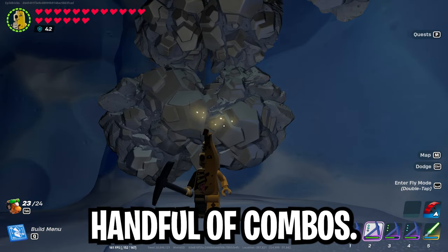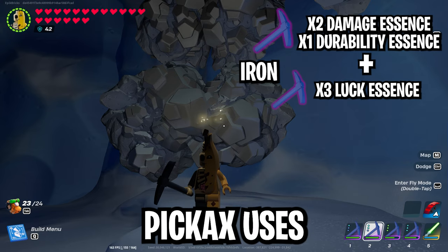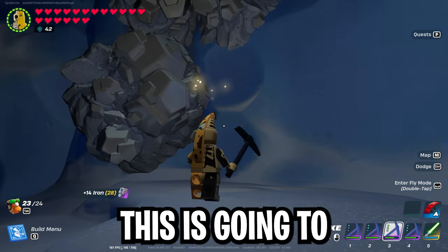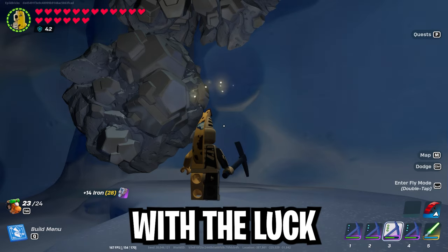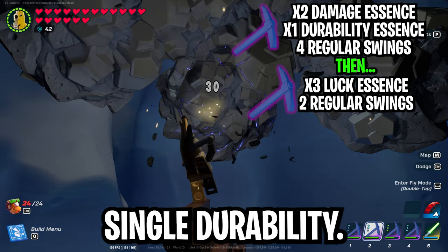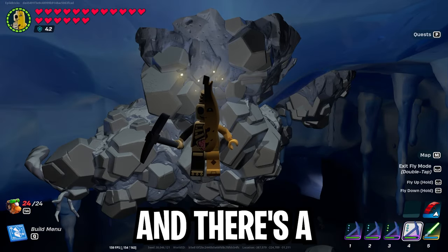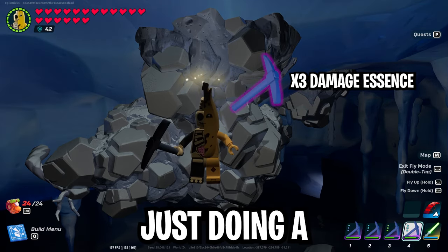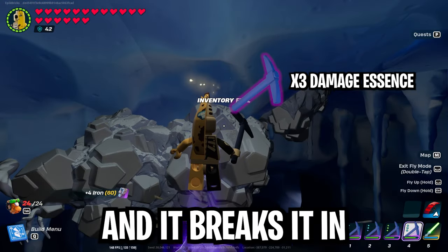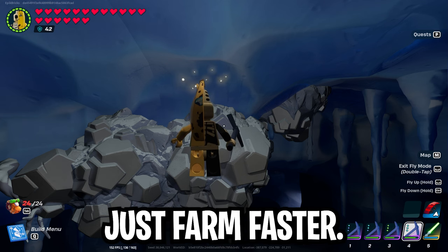For iron, there are a handful of combos depending on what you want to do. The first uses a double damage single durability pickaxe and a triple luck pickaxe — two jump swings with the double damage single durability and then one jump swing with the triple luck, breaking it in three hits while finishing with the luck essence. If you can't do jump swings, do four regular hits with the two damage single durability and then two more hits with the luck pickaxe. Like copper, iron is plentiful in caves, so using a triple damage pickaxe and doing either four regular hits or two jump swings to break it in two hits is a valid faster option, even without finishing with a luck tool.